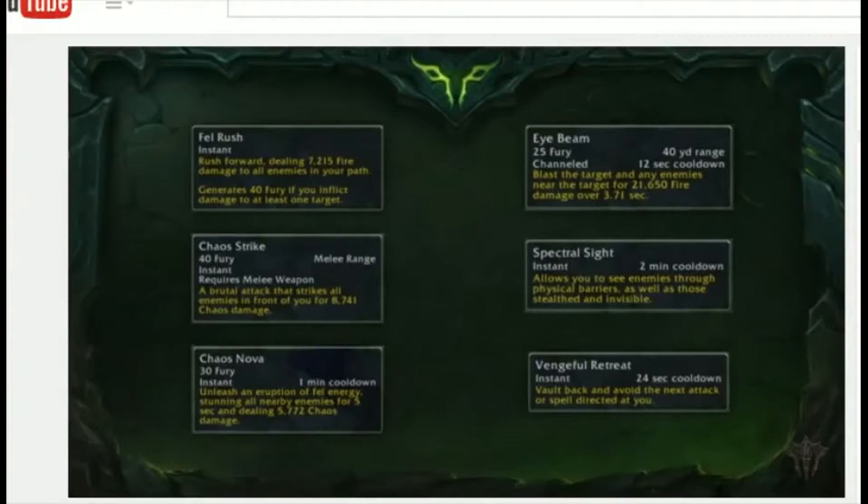Chaos Nova does area effect damage and also stuns people in a radius on a cooldown. You can also use a ranged ability called Eye Beam — you use those cool little eyewear to focus beams and zap a bunch of enemies at range. Spectrocyte is something very unique to Demon Hunters and really a defining trait of the class. When you turn on Spectrocyte — and that's kind of part of why you pulled your eyes out to be a Demon Hunter — it gives you the ability to see through walls, so you can see your enemies through the walls. That comes in really handy in a lot of battlegrounds.